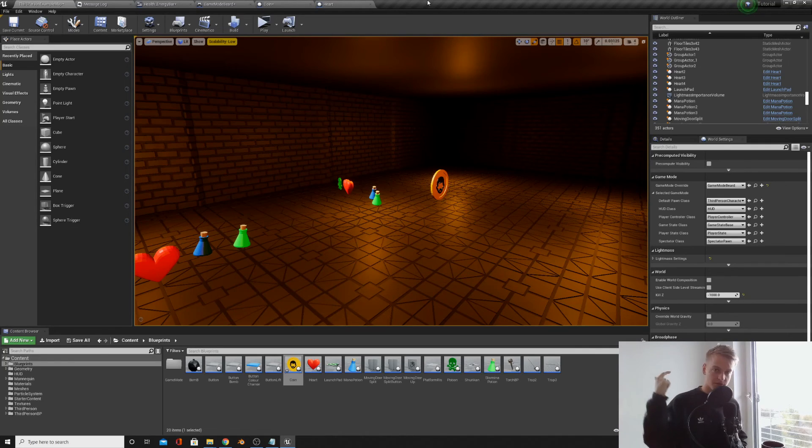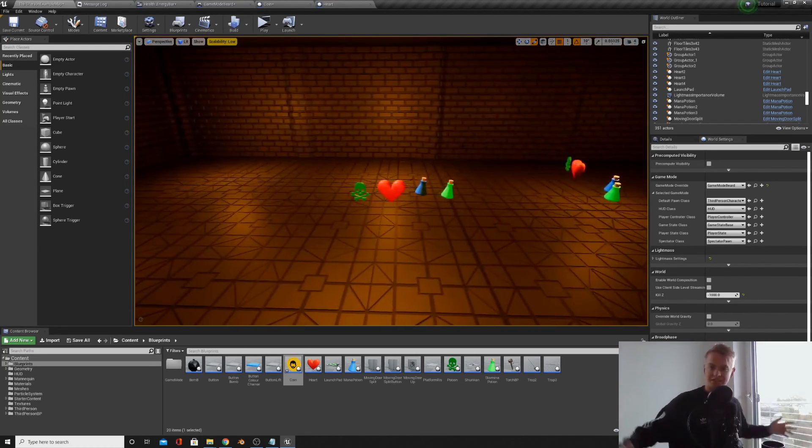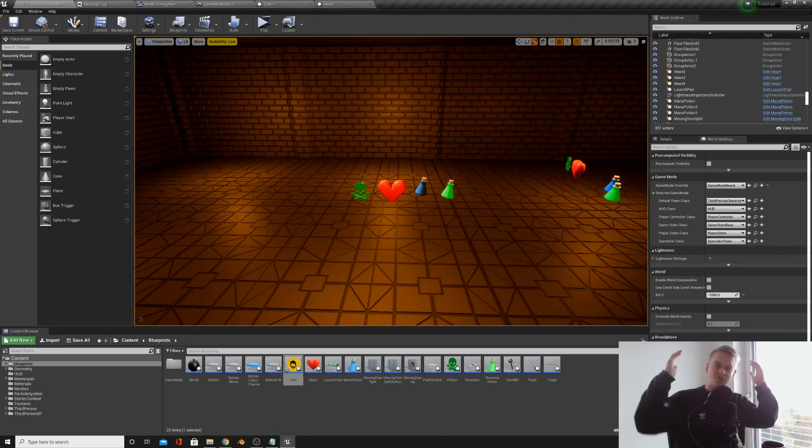So that's everything for this video. We've got the poison which damages our health, the mana potion which increases mana by 20, the stamina potion which increases stamina, and the coin which adds to our score. Everything is starting to come together and it's looking really cool. Thank you for watching and for all the support — it really means a lot. I'll see you guys in the next video.